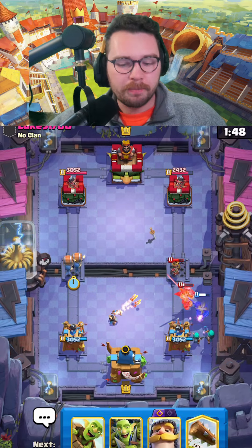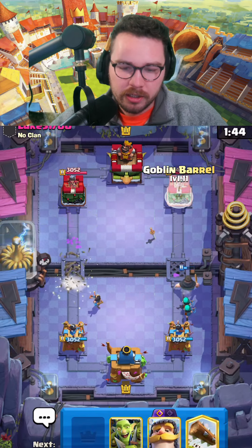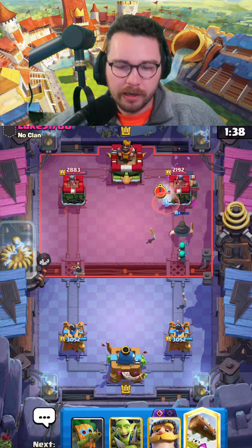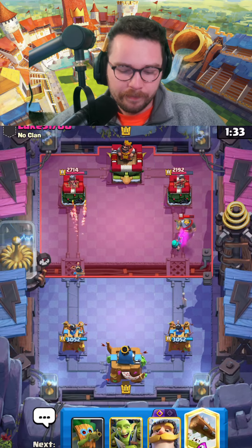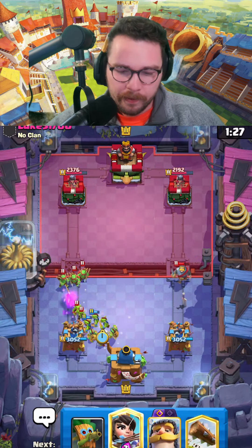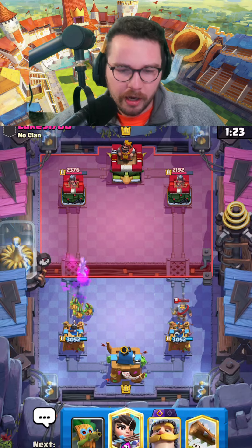They pop the ability, so I'm gonna rascals down low and pressure at the same time — that way if he spells any of my units he won't have the log. He just used his log, he's going to play goblin gang on the right... wait, he doesn't have goblin gang in cycle — he's going to eat tons of damage. That was a case in point of catching your opponent in an awkward cycle.